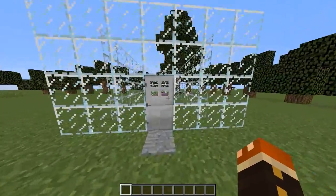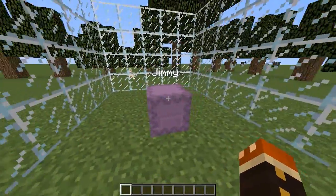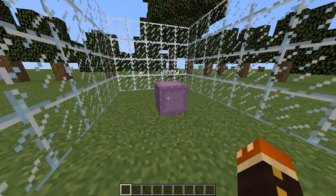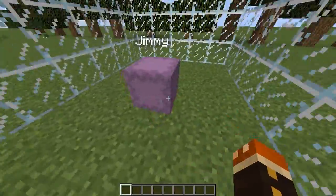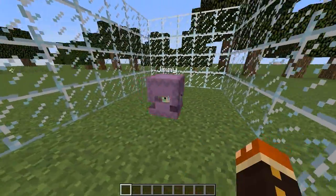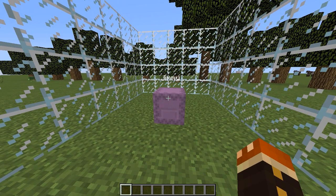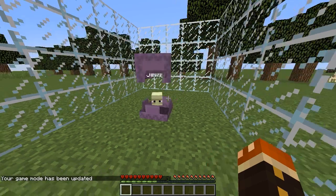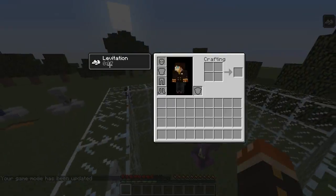Let's move on to the next thing that's in the end, which is a new mob. This is the shulker mob. If we go inside, I've named him Jimmy — he might come out for us. If we punch him, he might show his face. Come on, Jimmy. There it is — you can see his face under there, see his eyes? That's the new mob in the end. He will shoot rays at you when you're in survival. He'll shoot rays at us and it'll hit us.